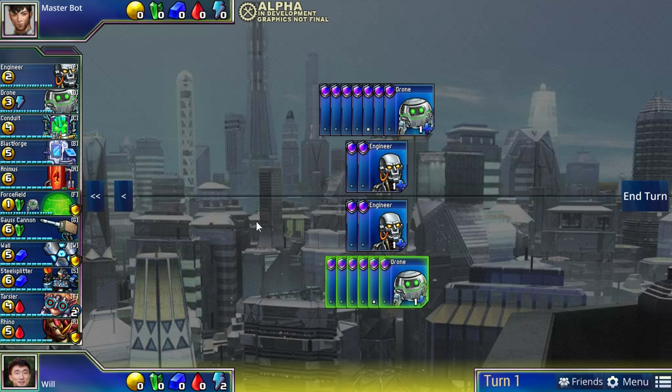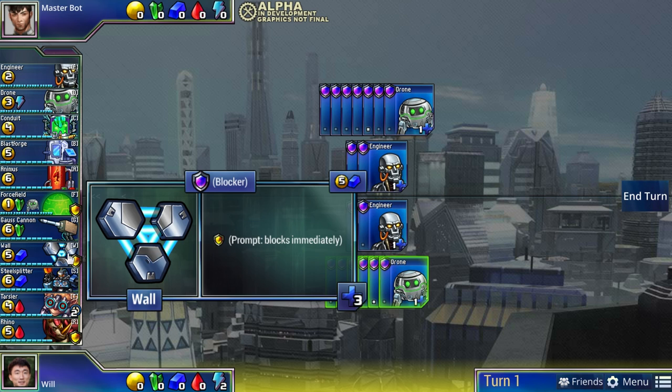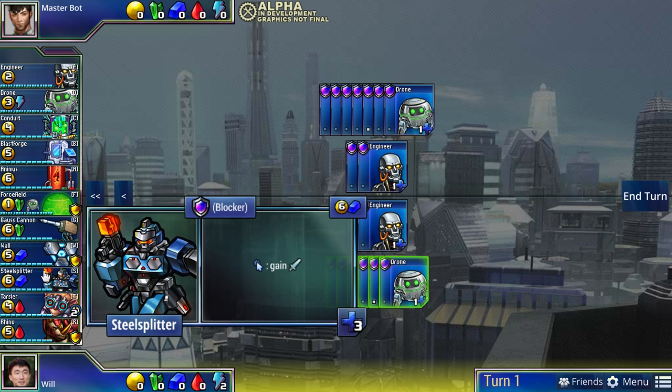Now let's talk about the blue units in Prismata. Blue is produced by Blastforge and is all about defense and beef. Wall is the fundamental blue unit in the base set - the best defender by a lot. Unlike green units, which don't heal at the end of turn, blue units heal at the end of turn. With a single Wall at three health, you can absorb two health over and over again and it heals back to full.